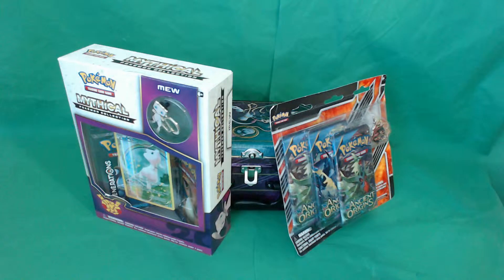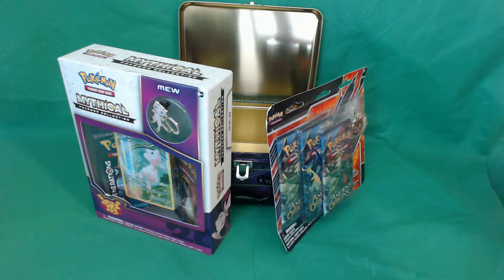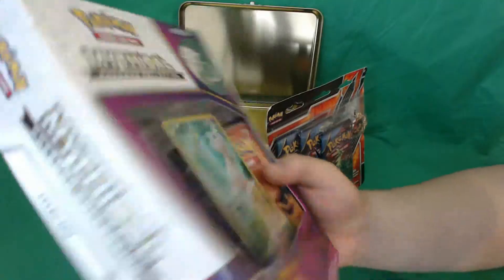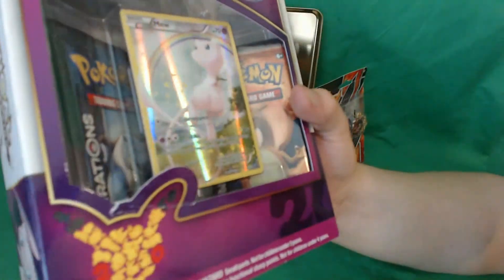I wanted to try opening all the new stuff before it becomes expensive or not new. The Ancient Origins isn't new, but it's something I haven't done yet, so it is technically new. Looking over the box, it is the exact same as the other Mythical Packs, just with Mew. But it does come with two packs of Generations, the Blastoise and Charizard covers, and a Mew card.